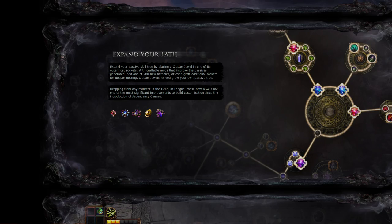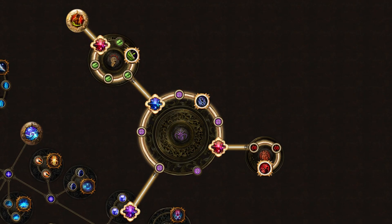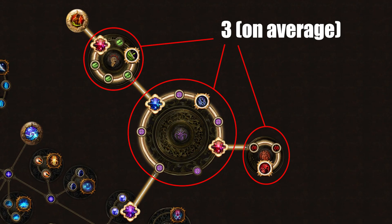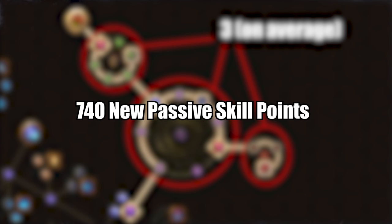We can assume that, on average, if 280 notables are being added to the passive skill tree, then at least three travel nodes per notable is a safe assumption, meaning an estimated 740 new passive skill points will be available to choose from. This information can seem extremely overwhelming, but here are a few tips to plan your builds now so you can have an edge at the start of Delirium League.